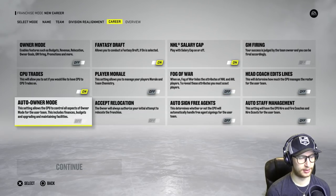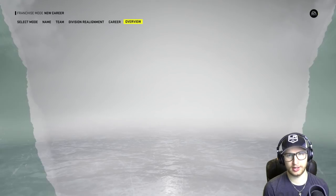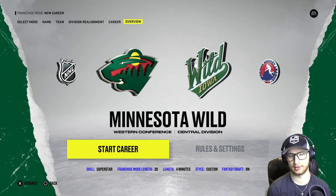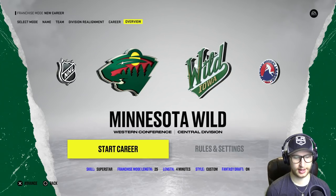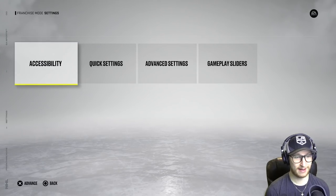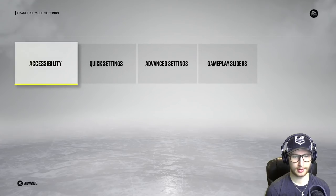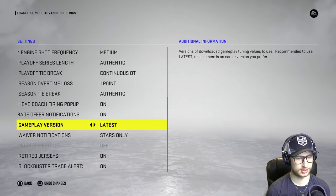Anyway, CPUs go ahead and trade all you'd like. Trade deadline, you know — free will, I could do whatever I want except I can't pick up players with abilities or X-factors. Got the Wild here. I don't think any of the rules and settings actually matter in terms of gameplay because we're not going to be playing anything, but I do want to turn injuries off because they are irritating. And in advanced settings I have to turn off a lot of the notifications.